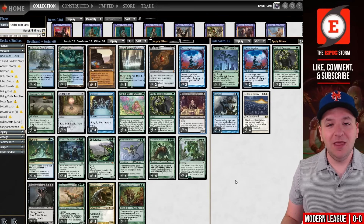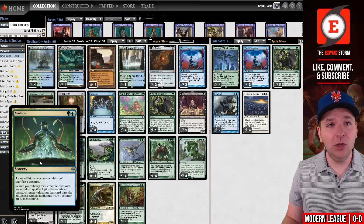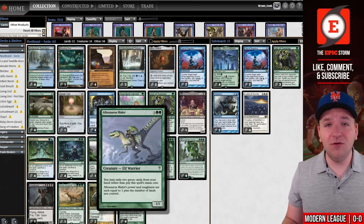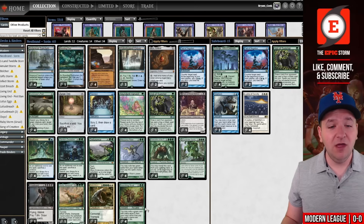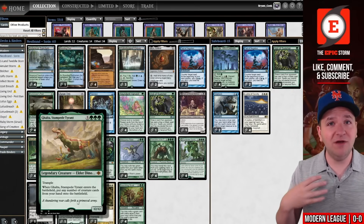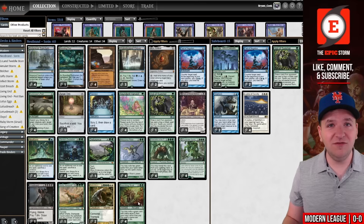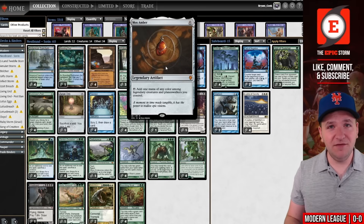In this deck you exile two green cards to play your Allosaurus Rider. From there you cast Neoform, sometimes even on the first turn if you have Chancellor of the Tangle in your opening hand. You sacrifice the Allosaurus Rider, search your library for Griselbrand, pay 14 life and draw 14 cards. Then you draw into Nourishing Shoal — that's the card that gains life. You can exile Galta to put Griselbrand from your hand onto the battlefield, or exile the giant worm with a high mana value and gain a ton of life. Eventually you find a pair of Mox Amber.